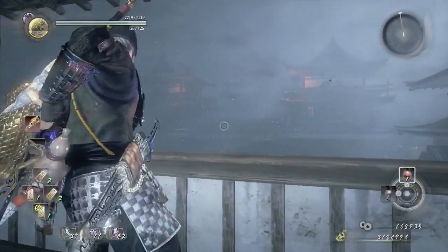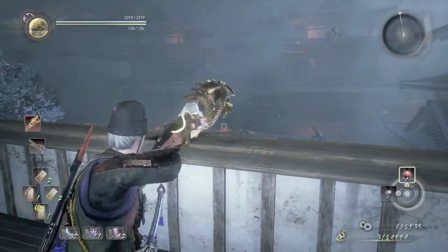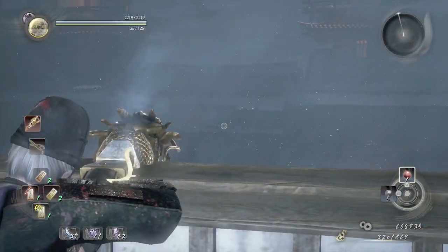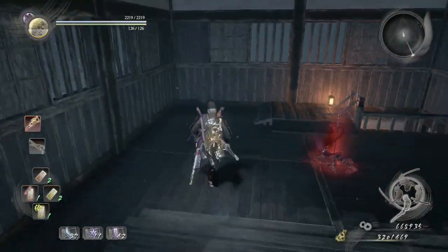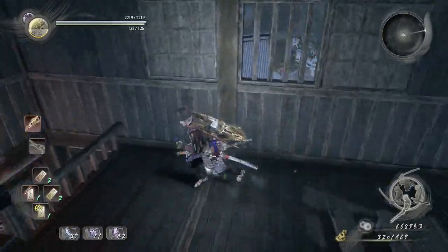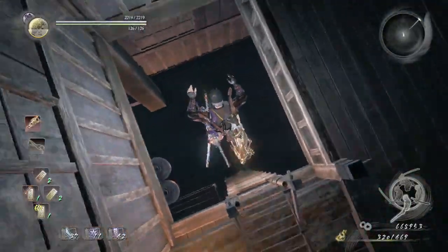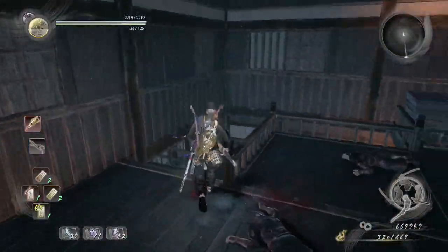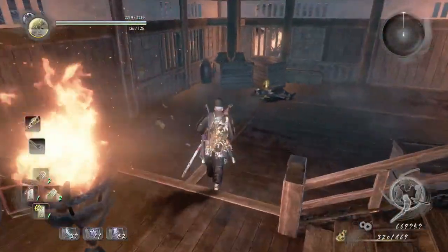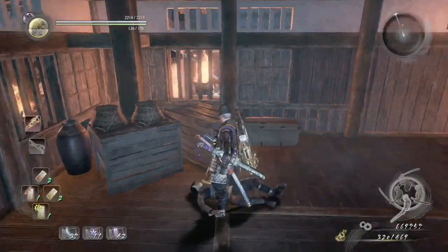I'm using the remaining matchlock ammo to take out most of the enemies in each tower. We're going to go down here, pretty much getting out of this tower. I'm just going to loot this corpse before I leave.